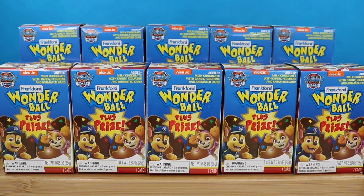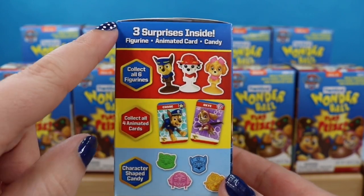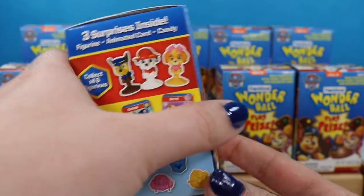Today we have Wonder Ball — the Paw Patrol ones. In each box we're going to get a chocolate ball and three surprises: one of six figures, one of four animated cards, and also some character-shaped candies.